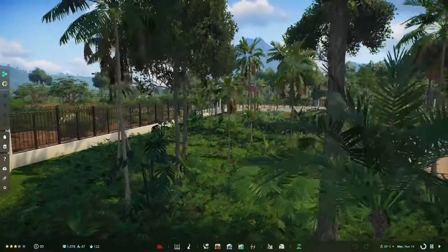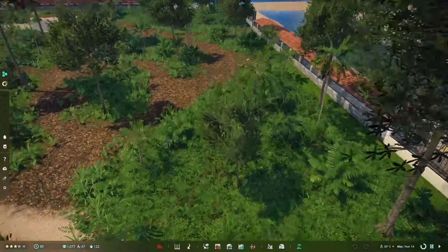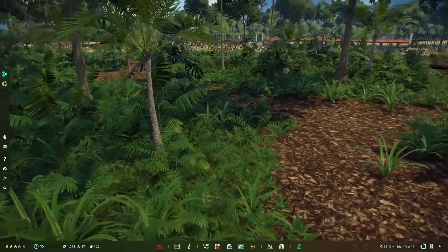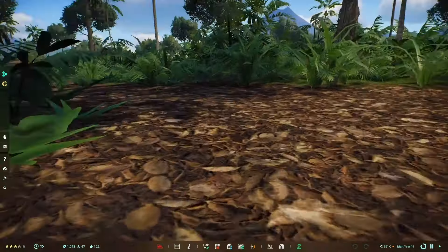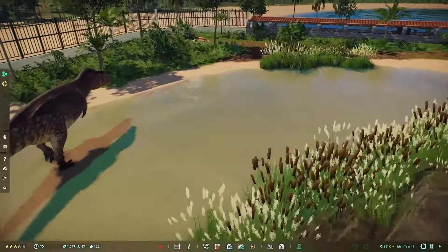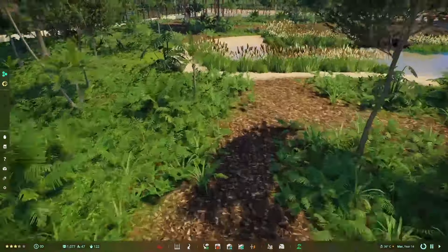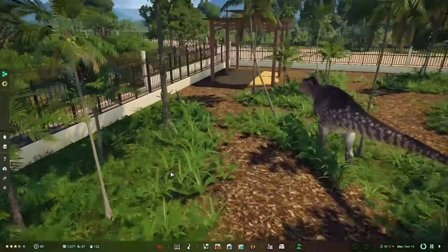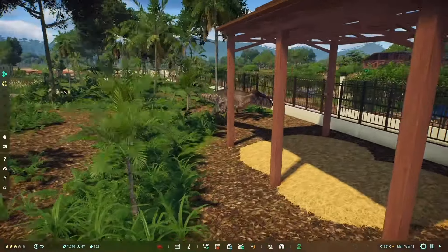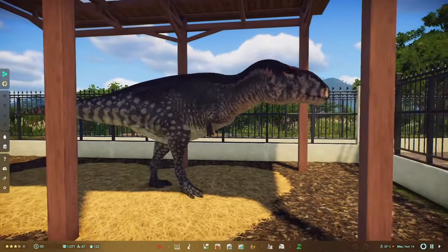Now let's view the interior of the enclosure itself. This build is mostly tropical — lots of jungle floor, palm trees, kapok trees, and of course the paths made by the Carcharodontosaurus themselves, although they don't use these paths religiously. The paths lead to water, to the feeding stations, and one leads to their shelter where they can come to escape the sun.